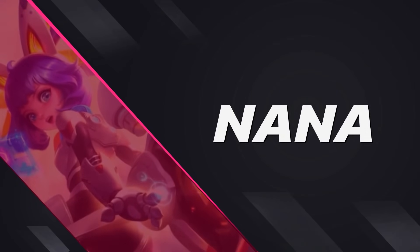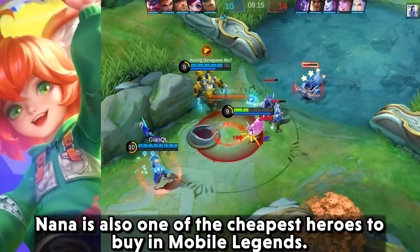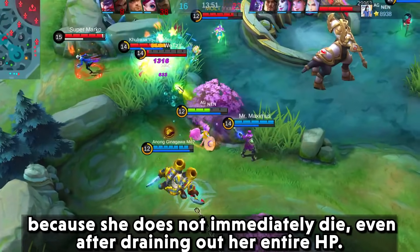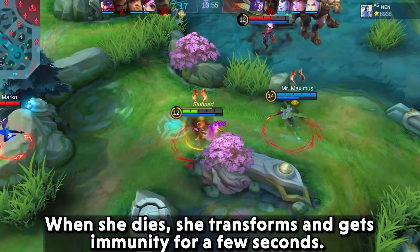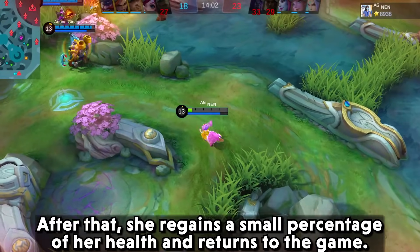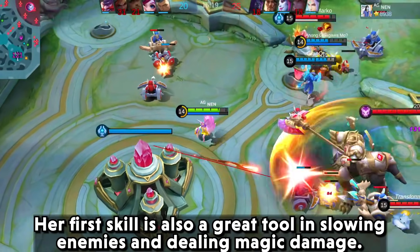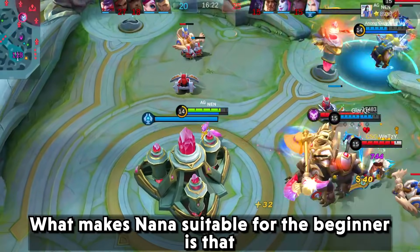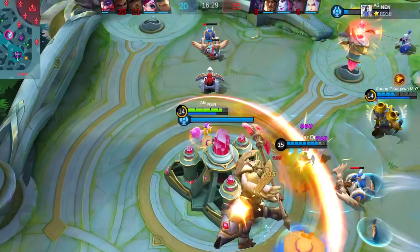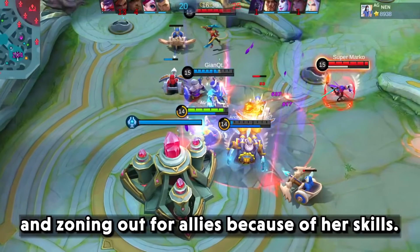Coming to our last hero on the list, we have Nana. She is also one of the cheapest heroes to buy in Mobile Legends. She is popular among beginners because she does not immediately die even after draining out her entire HP — when she dies, she transforms and gains immunity for a few seconds, then regains a small percentage of her health and returns to the game. Her first skill is also a great tool for slowing enemies and dealing magic damage. What makes Nana suitable for beginners is that she has a long-range attack, she can resurrect after dying, and her skills are perfect for providing support and zoning out enemies for allies.